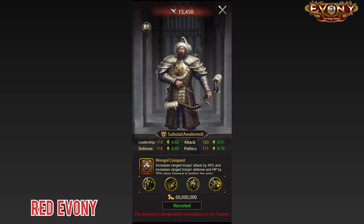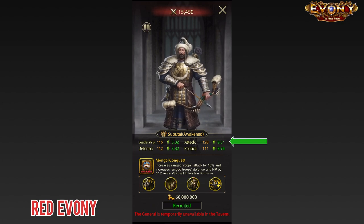Before we kick things off into full swing, if we take a quick look at his base stats, you can see his attack stat of 120 with an increment of 9.01. As far as I can tell, this is one of the highest base stats in the game, probably only beaten by Douglas. So that's something important to note for Subutai.